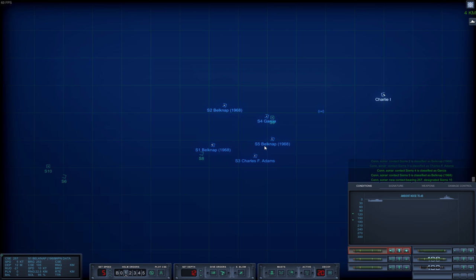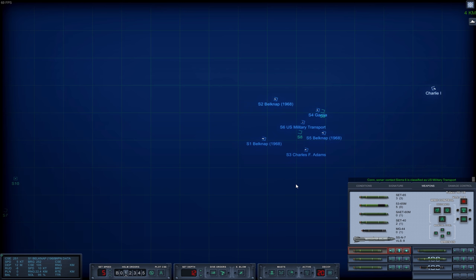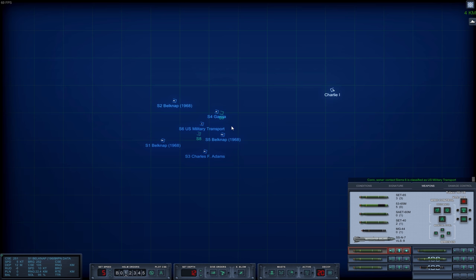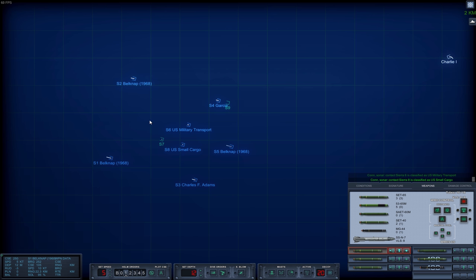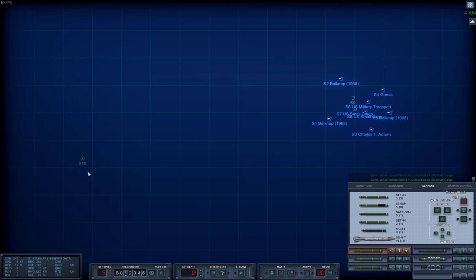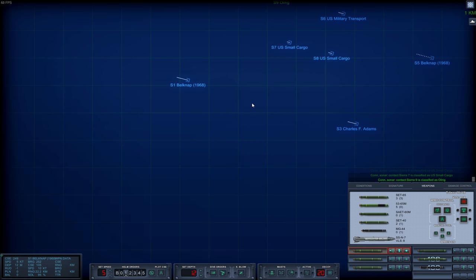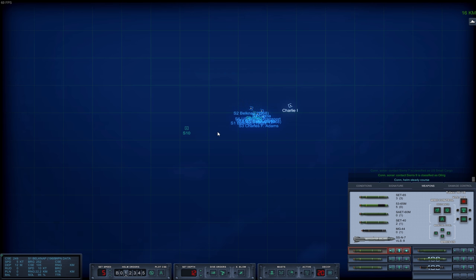There's a lot of escorts here. Let's check my weapons situation — we have five wake-homing torpedoes. Now the cargo ships are starting to appear. I guess there will be four of them, maybe more. They are still in Sierra 10 back here. Oil rig? There's an oil rig in the area.